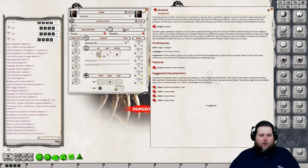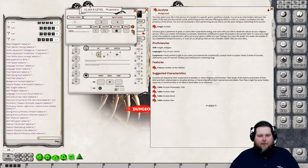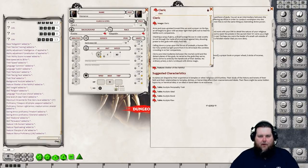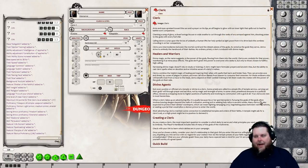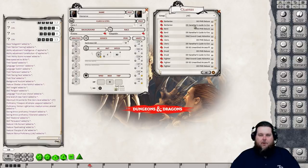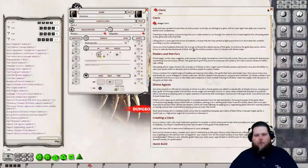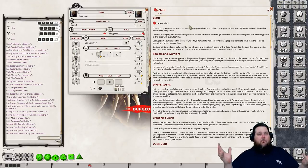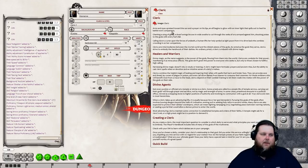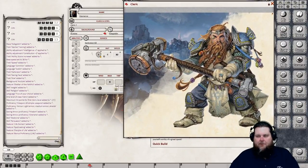Now let's get our class equipment. Go back to the cleric entry — here's your equipment list. A great tip: drag that red dragon head down to the macro bar so your cleric information is always accessible. You can hit F4 and the cleric will pop back up. The macro bar is a great tool so you don't have to go back and search for things.